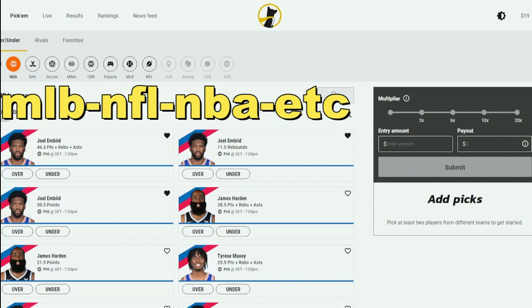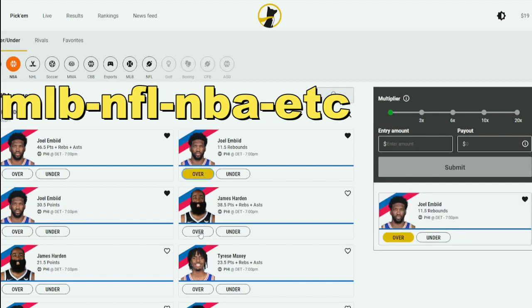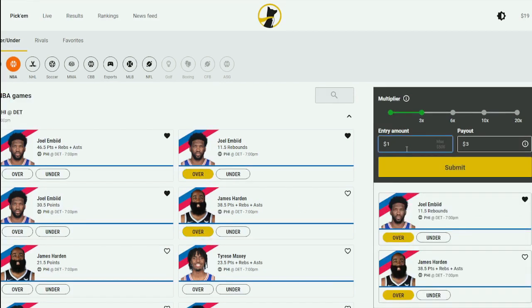Follow me on Underdog Fantasy and use code Fat Dollars for a deposit bonus up to a hundred bucks. All you got to do is come in here, make one dollar, two dollar, three dollar bets — it don't matter. Choose your players, put them on a bet, and a one dollar bet gives you a chance to win three dollars back. Follow me on Twitter and I will give you a Discord link with free picks — let's have some fun.